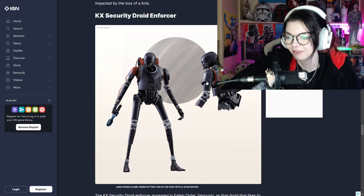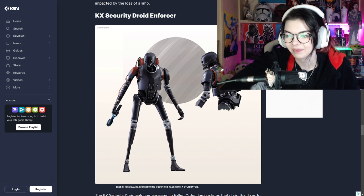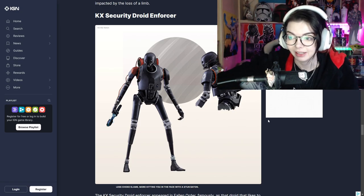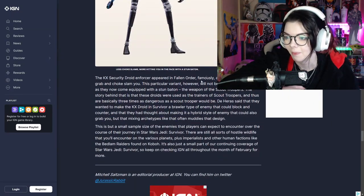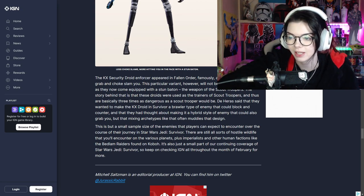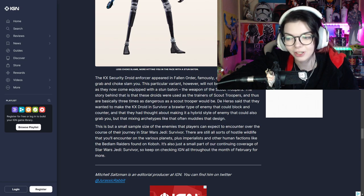KX security droid enforcer - oh my God. These guys look even tougher than the ones in Fallen Order. The other ones just tried to grab you for a little hug, but these guys look like they have a weapon, and that's terrifying. I wonder if the pack on the back maybe sets them on fire or blows up. The KX security droid enforcer appeared in Fallen Order famously as that droid that likes to grab and chokeslam you. This variant won't be doing any chokeslams as they now come equipped with a stun baton - the weapon of scout troopers. The story is these droids were used as trainers of scout troopers and are basically three times as dangerous.